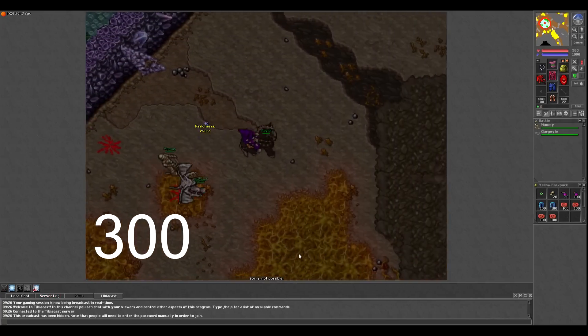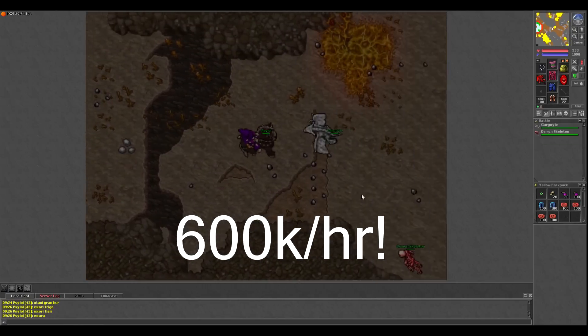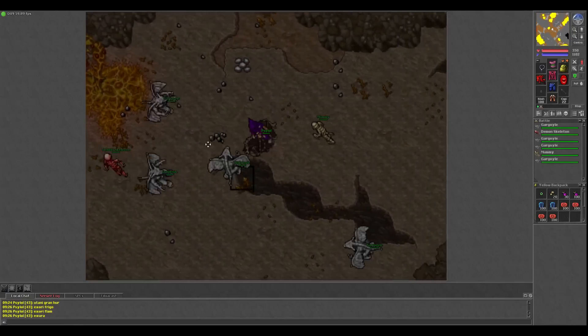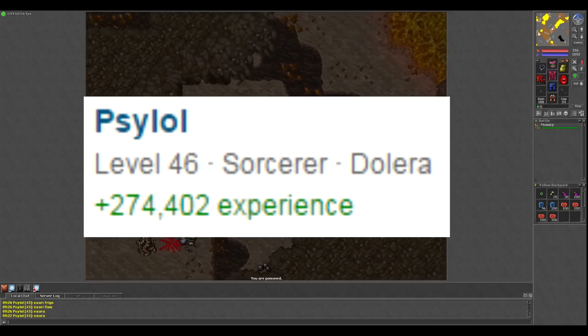In this spawn you can get 300-400k per hour, and I've blown many vouchers hunting here on 600k per hour. At that rate, you can level your character from 30 to 50 in two and a half hours. I gained three levels just in the making of this video.